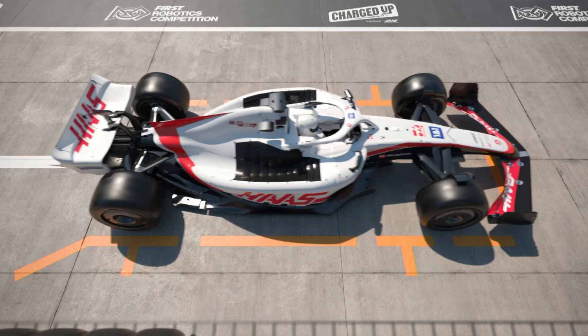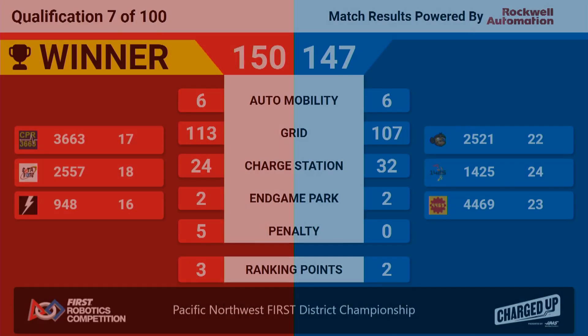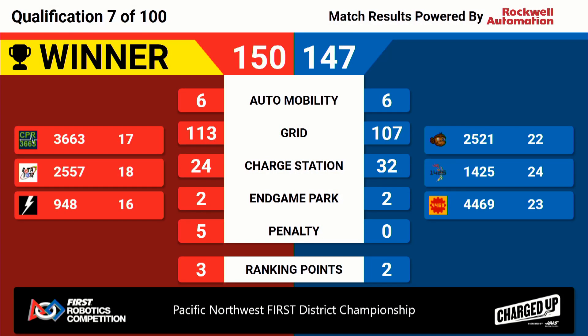Scores are in for qualification match number seven. It's another red alliance victory. Your final score — it was a nail-biter the entire way through — 150 to 147, and a 3-2 rank point split. Two rank points coming from winning the match, and the other rank point will be a sustainability bonus rank point for accruing all those links on their alliance.